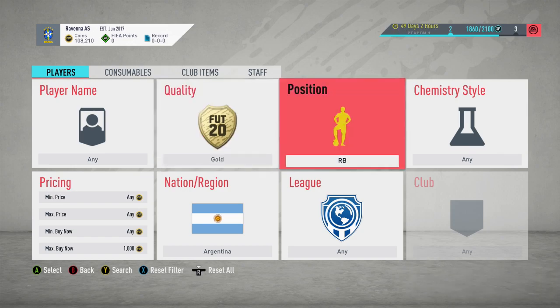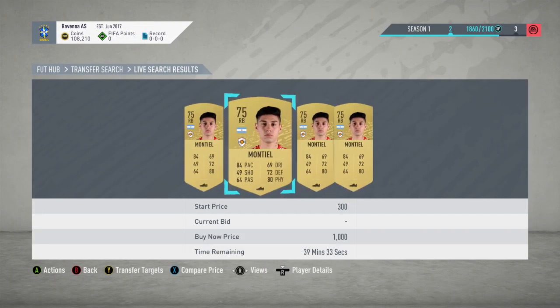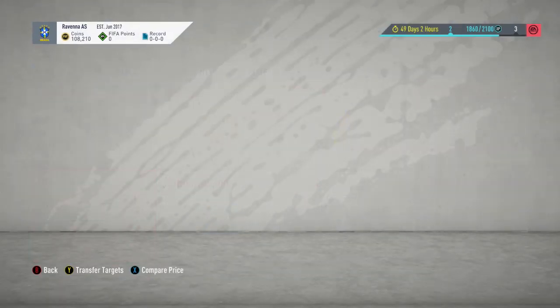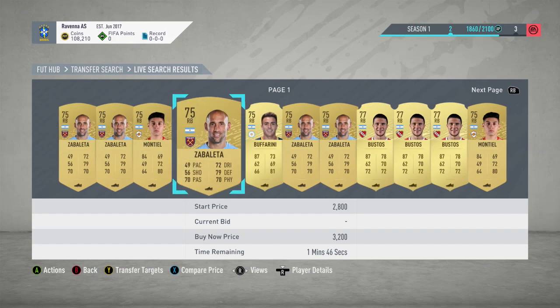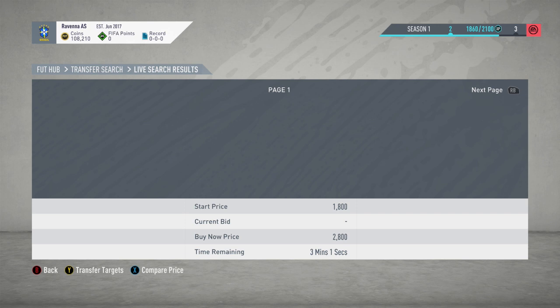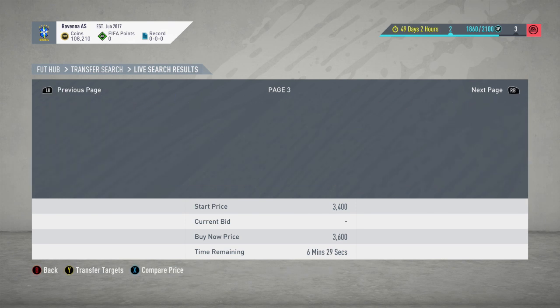So first off this video, we have gold right backs from Argentina. The cheapest one on the market is currently 1,000 coins, but it's all about picking up the other right backs. With this snipe filter, if you pick up Zabalair, he sells for around 2k — same for a couple of others — and then there's one guy who goes for around 6k coins, so I'll show him quickly as well.